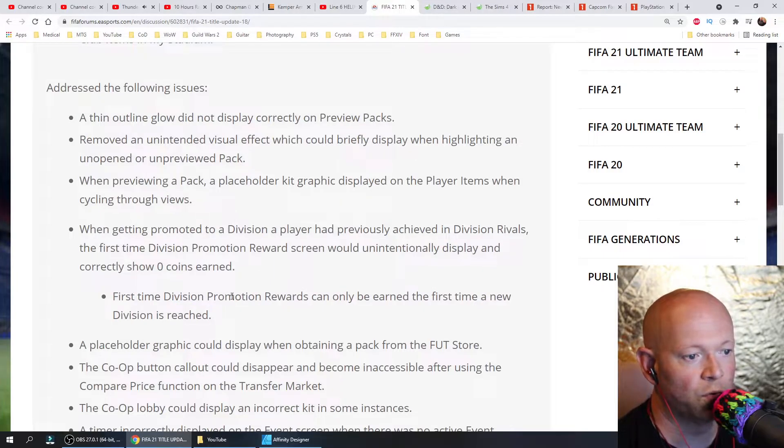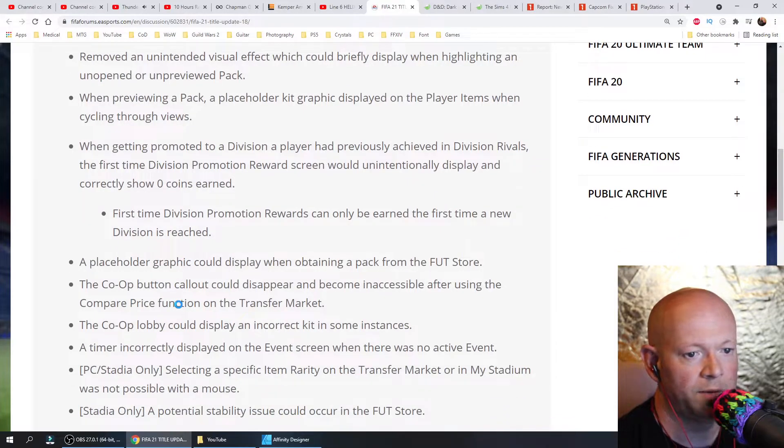First-time division promotion rewards can only be earned the first time a new division is reached. A placeholder graphic could display when obtaining a pack from the FUT Store. The co-op button callout could disappear and become inaccessible after using the compare price function on the transfer market.